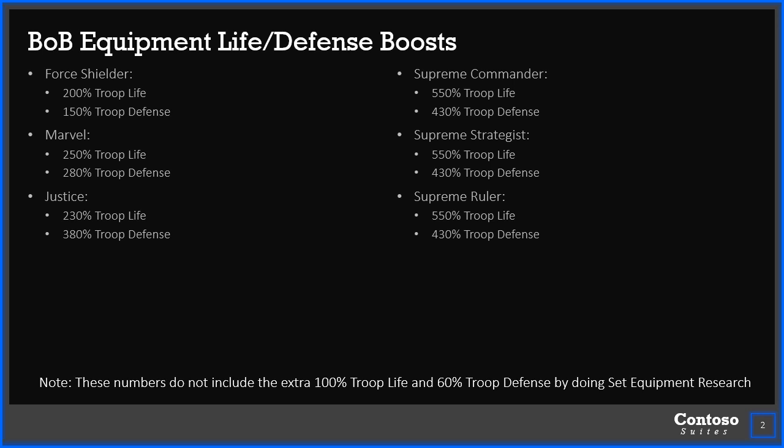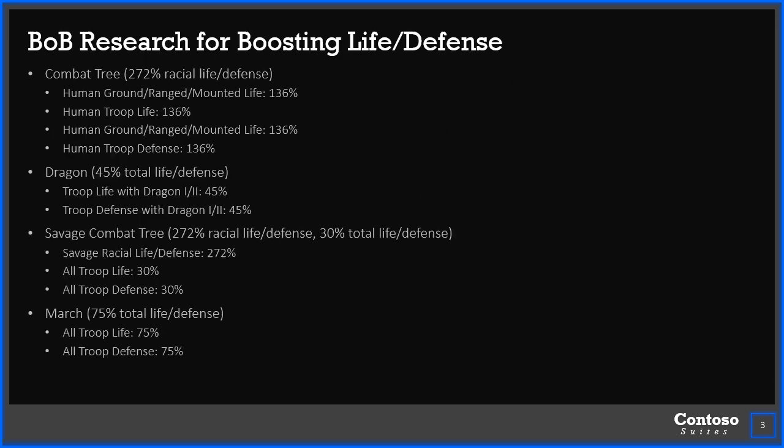These numbers also don't include what you get from the set equipment research tree that I'll talk about in a little bit. Justice should give 330 and 430 life and defense respectively, but that's because you would be including the set equipment research. I've taken that out and separated it here just so you can see the benefit of the research.